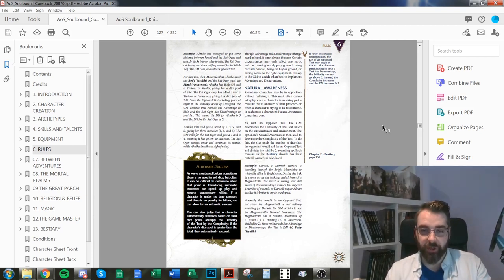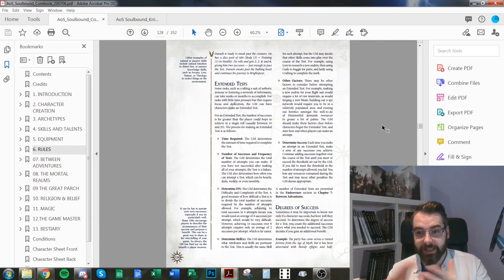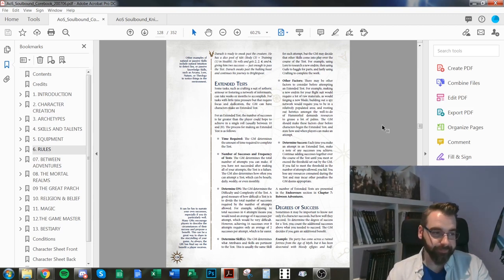Within the opposed test system, there's also natural awareness, which you mark on your character sheet. It's your natural perception of the world around you — if someone is trying to sneak past you or something happens in the environment, your natural awareness might let you notice it without making a test. Extended tests are for actions that take more time, like repairing armor or building new equipment.